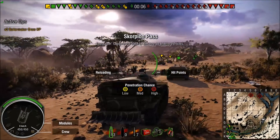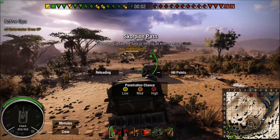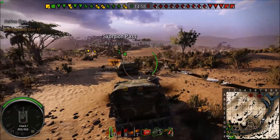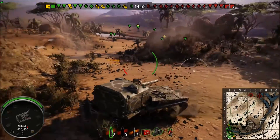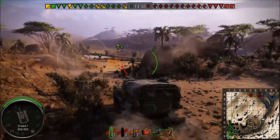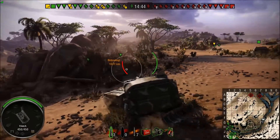Scorpion Pass, and especially Scorpion Pass Encounter from this side of the map, is a little bit iffy sometimes. It's not the worst map to play on, but it's not the best either. You're going to see me initially realize where I'm at and I'm just going to go about halfway down this hill and use that rock to keep me safe from most danger while I can still shoot at the enemy.